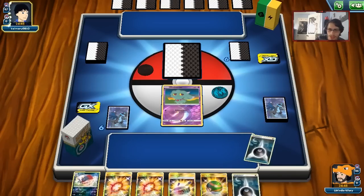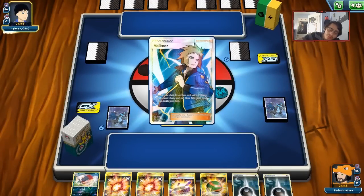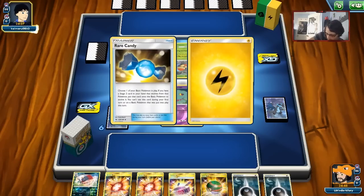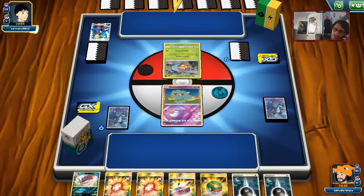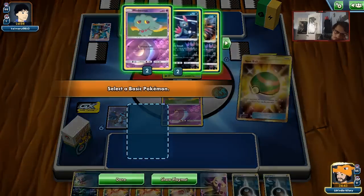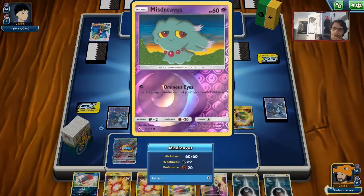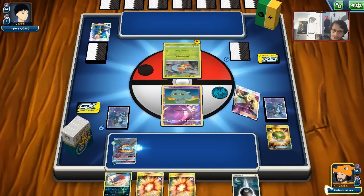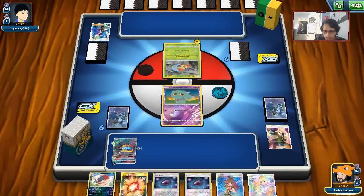We drew a Dark Energy — not great. There's a Grubbin with 60 HP. Things can go wrong in this matchup, but Rule of Evil might be good if my opponent plays down some Pokemon with abilities. They're going to get a turn two Vikavolt. We drew a Cynthia, which makes me feel a little better. I'm going to get Guzzlord here, get ready to build him up, and maybe go for a Mismagius play. We got a Dust Stone.